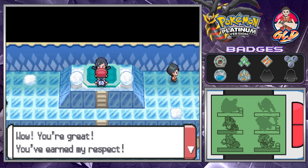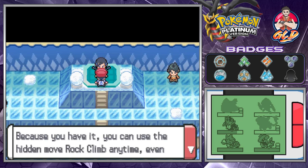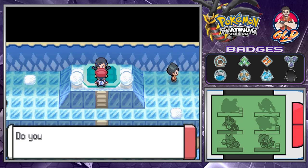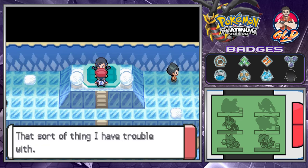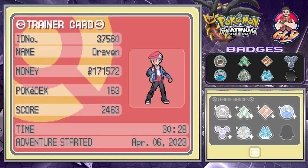We have defeated Candice for our seventh badge! She says: you're great, you've earned my respect — your focus and will are bold. She gives us the Icicle Badge, which lets us use the HM Rock Climb outside of battle. We also get TM72 — Avalanche. If the user takes damage, the move's power is doubled. Throwing up the peace sign — yes, we win! Seven badges and we're feeling awesome — look at that, seven badges all shining!